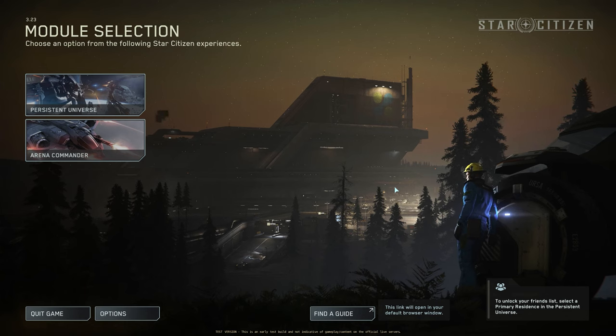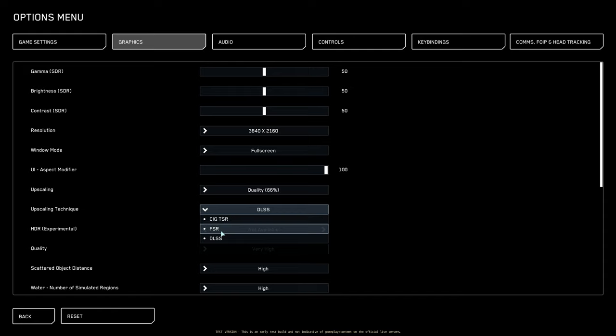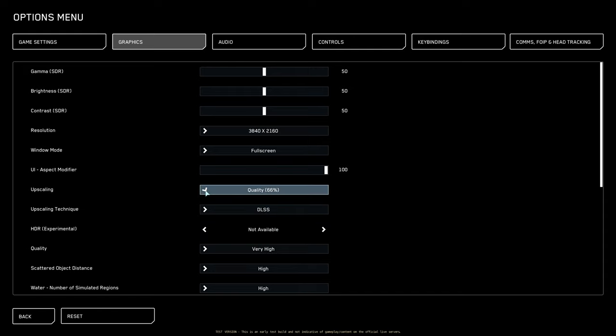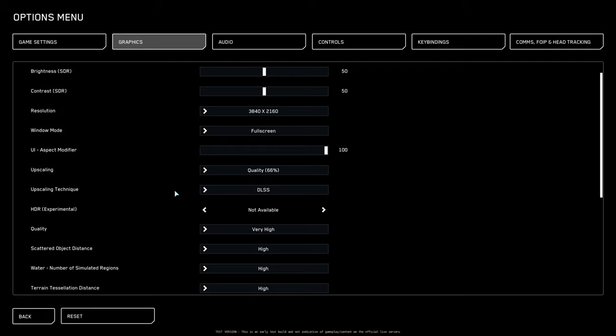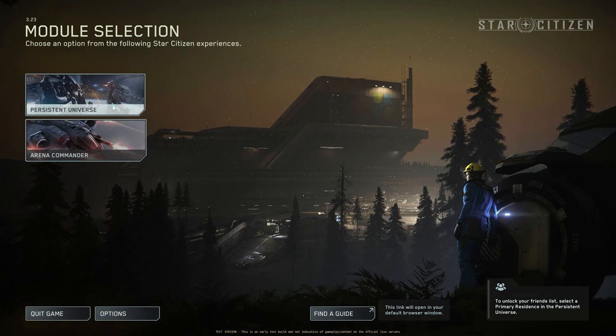Welcome citizens to Star Citizen 3.23 EPTU Wave 1. Before we jump inside, look at this beautiful view — data centers are finally there. Let's go to Options > Graphics and look at what we have: upscaling options including CIG TSR, FSR, and DLSS. We'll test how these look. Everything is set to high, field of view maybe a little bit smaller. We are set — let's get inside.